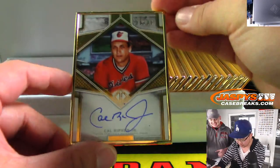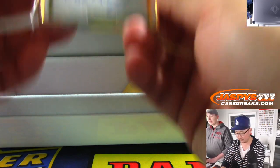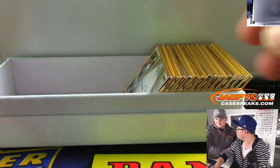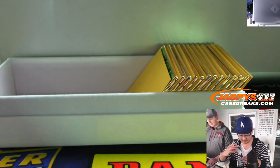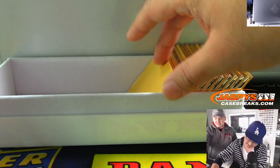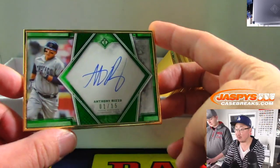Cal Ripken Jr., six out of twenty-five — he looks young in that picture. Mariano Rivera, one out of twenty-five — there's Mo, great autograph. Anthony Rizzo, one out of fifteen. Cal Ripken Jr. is definitely better than Billy Ripken — Anthony Rizzo to fifteen.